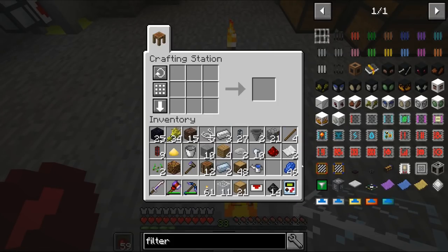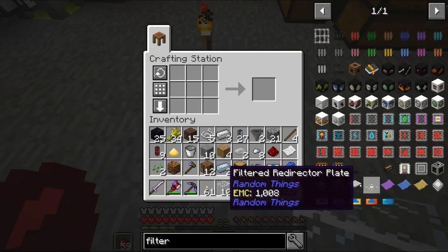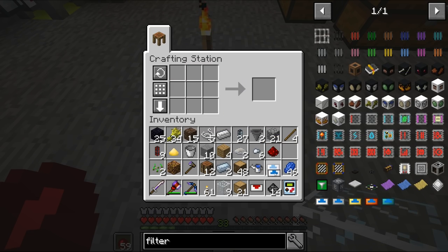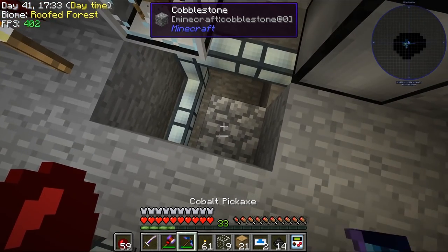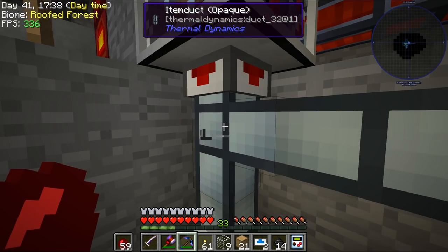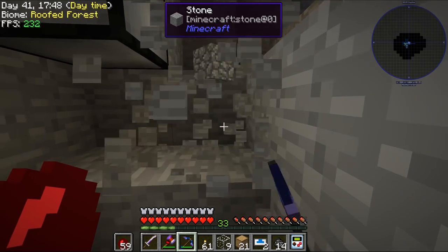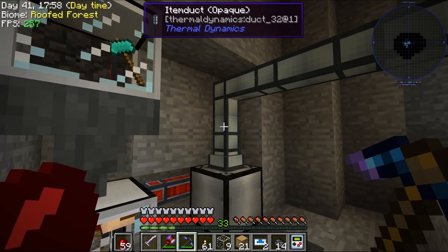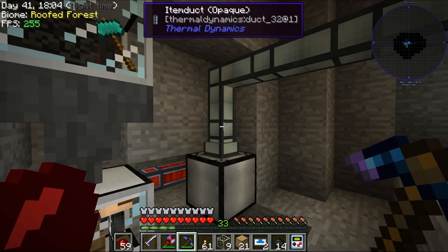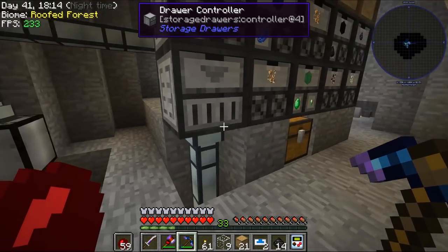Filters work a lot like servos — you put them on the end of item ducts. We're probably going to need two of these. Iron — not something we're short of. Let's put these back. We're going to have to rearrange how this is going to work. First of all we're going to have to take away all of this. I'm not sure if we can change the priority or how it hunts for things. We can restrict at this end.